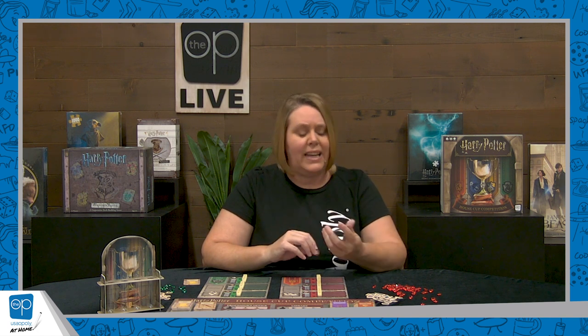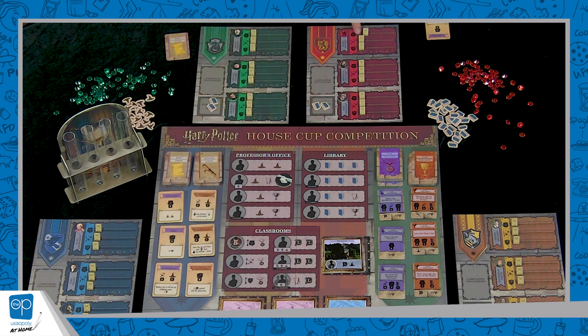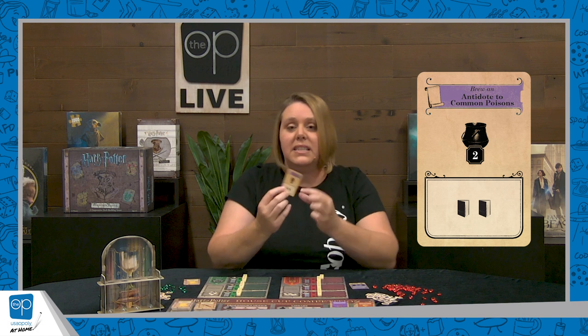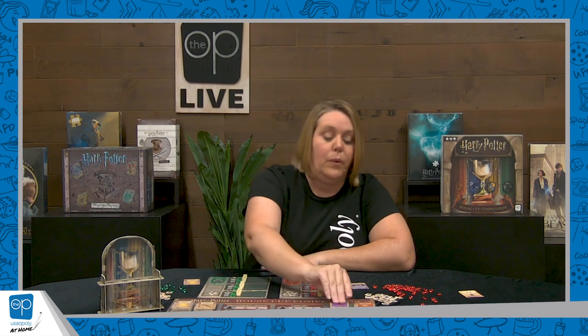Let's play a round in a two-person game. I'm going to be Gryffindor, and we're going to compete against Slytherin for the House Cup. Before I send my first student out, I'm going to take a peek at this lesson card I was dealt, because lessons can be played before or after I place my student — so I might basically get a second action. I only need two levels in potions, so I'm going to send Harry to the potions classroom where he gets a level in potions and an easy challenge card. Now I can play this lesson, which gives me two knowledge tokens.